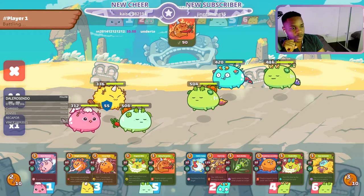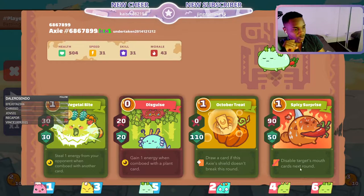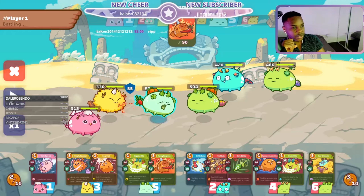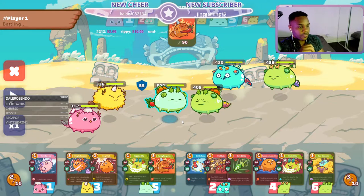Let's see what Lil Softie does round one. Round one, the opponent does hot butt. Hot butt, of course, disables this guy's vegetable card. So Lil Softie, our scholar, won't be able to steal energy, and she passes first round.